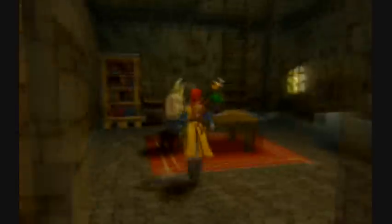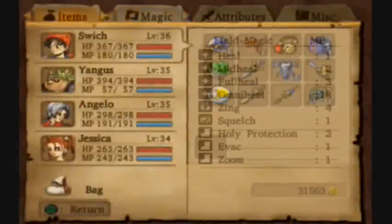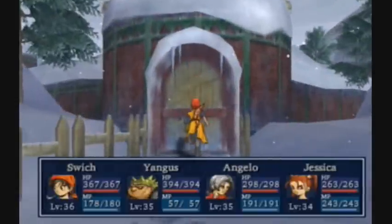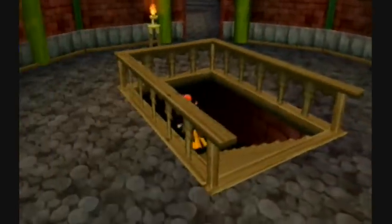We're gonna save our game and come back and do more stuff. I want to check Marta's Cottage again to see if we can get Nookgrass there yet, because we're gonna need it soon. There wasn't anybody at the cave in Marta's Cottage, so I'm guessing that Merrick is here.